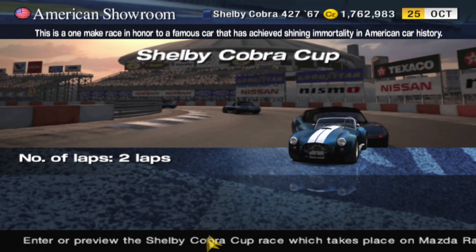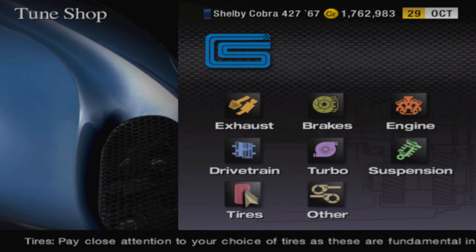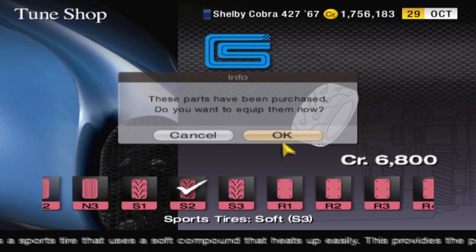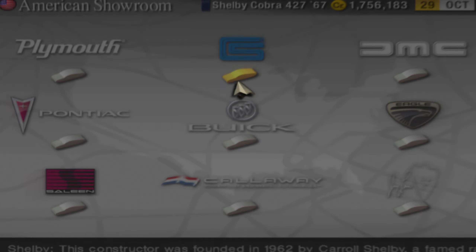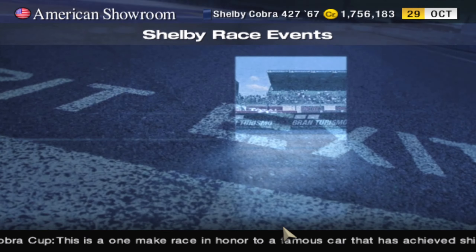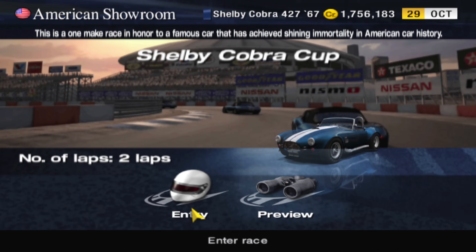Alright, here we go with race number four at Laguna. Tried several times and I just started getting annoyed, so I'm increasing the grip on this thing — because driving that car is almost impossible on Laguna, let alone Trial Mountain, which is next. Clicking the sport softs and then we're gonna try this again for the fifth time.